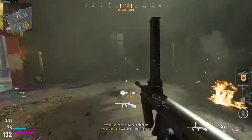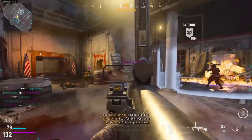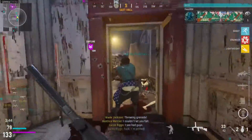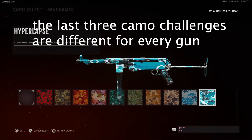Next is the hip-fire kills challenge. This one won't be hard at all — in Dust House, just put on the hip-fire attachments and hip-fire for days. You'll get all the hip-fire challenges done so easily.